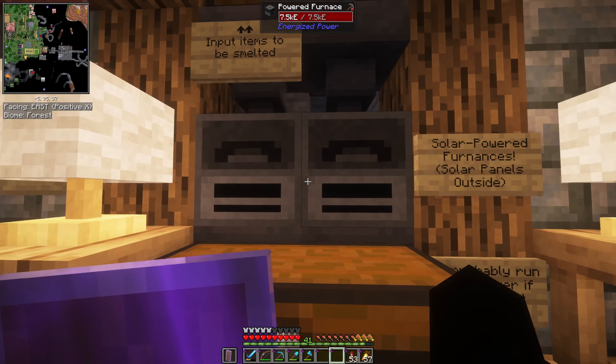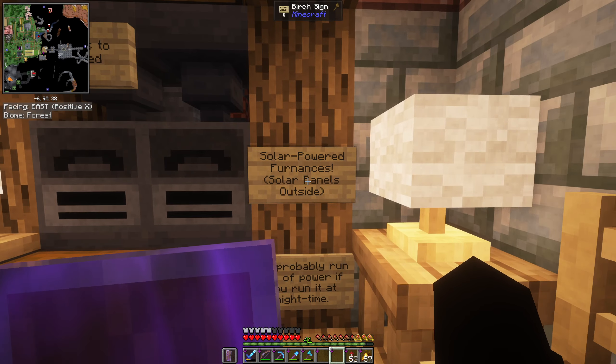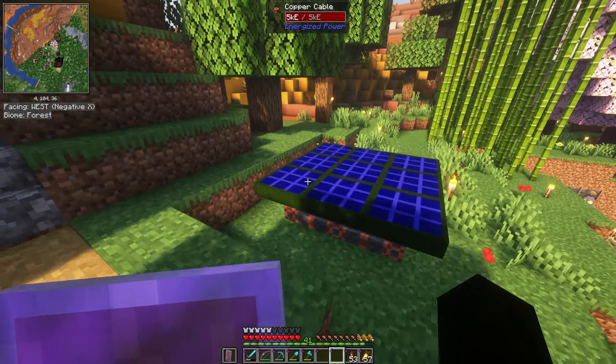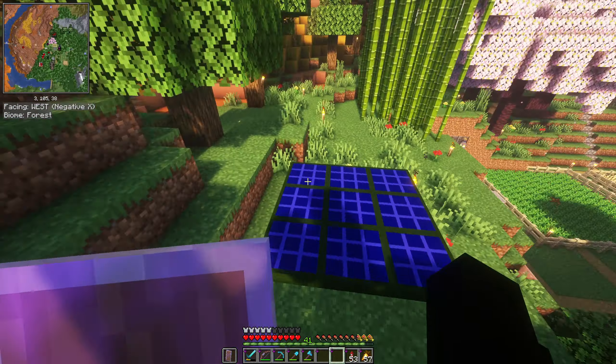The other item we have at spawn is stuff from Energized Power, which is a technology mod. These are powered furnaces — they work just like a regular furnace except they use power, so you don't need fuel. As you can see on the sign, they are solar powered. There's an array of nine solar panels out here, connected with copper cables that run through the ground down into the spawn shelter area.